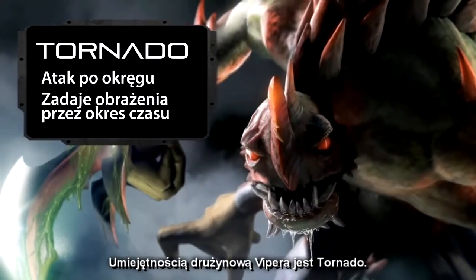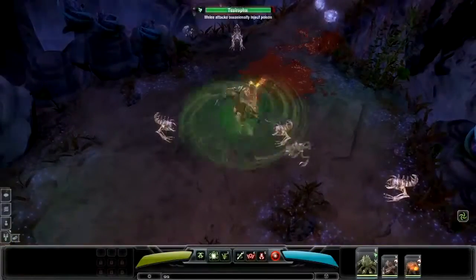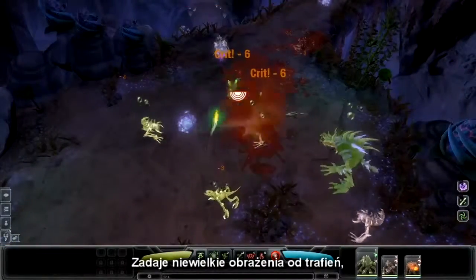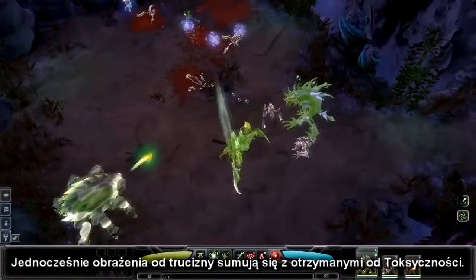Viper's squad ability is called Thornado. He rapidly spins in a circle, releasing poisonous thorns in all directions. Thornado deals low upfront damage, but high periodic damage, and the poison it inflicts stacks with the poison from toxicity.